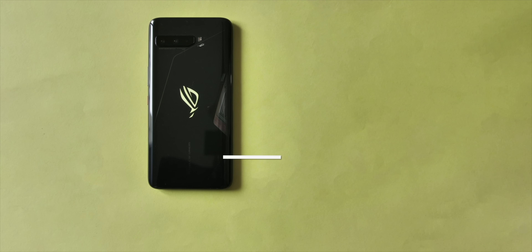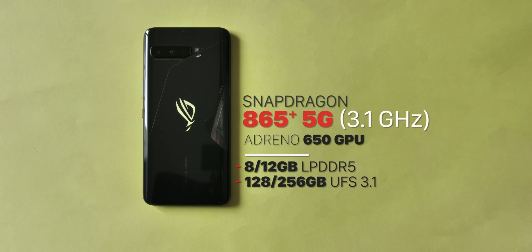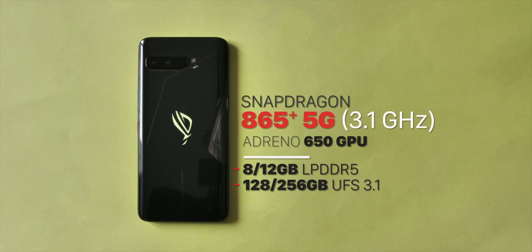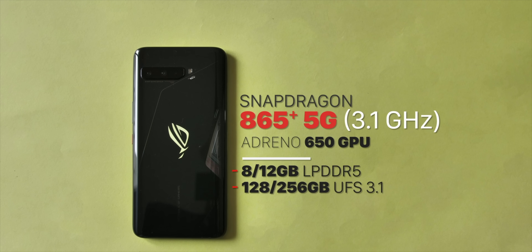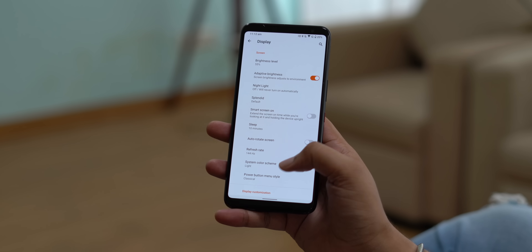Talking about the ROG Phone 3, you already know that this is probably the most powerful Android smartphone right now. Snapdragon 865+, LPDDR5 RAM, UFS 3.1 storage — these are the best you can get on an Android smartphone. The benchmarks are great; these are the Geekbench 5 scores and they're clearly better than the standard 865 scores. Plus, the phone has a 144Hz screen which is just crazy smooth.